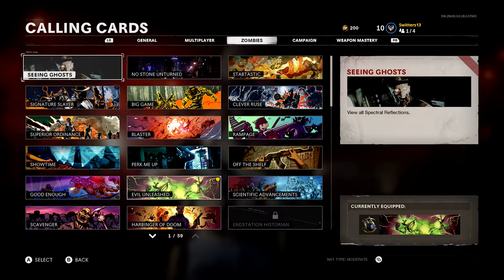What's going on guys, I am Switters, welcome back to the channel. Today we are finally able to complete all 10 out of 10 spectral reflections to get the Seeing Ghosts Calling Card on D-Machina.